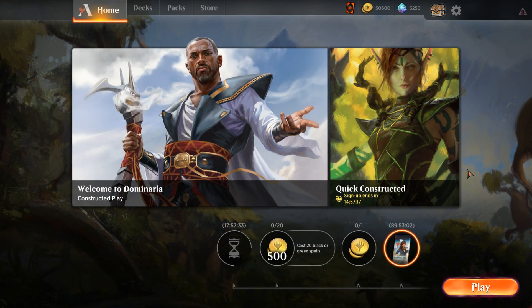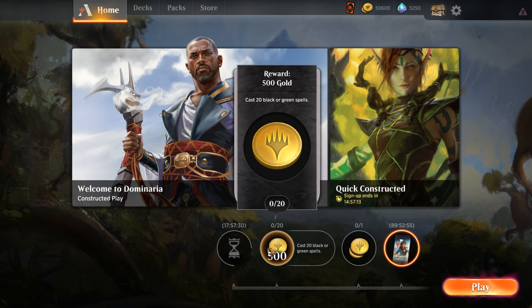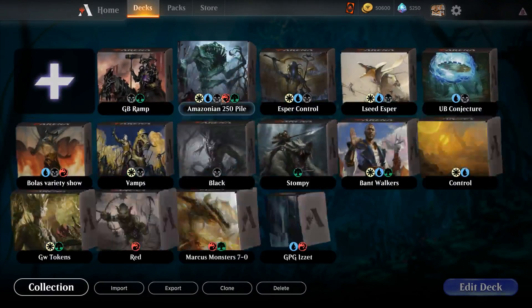Hello, and welcome to another day in the arena. It's me, it's CGB. Today we're casting 20 black or green spells. Let's see how we're gonna do it.